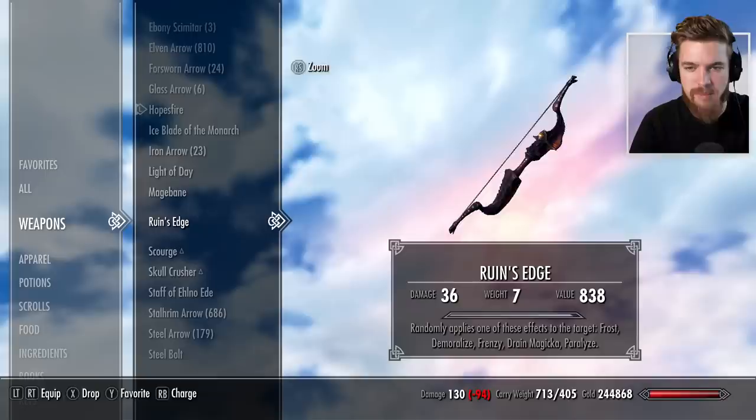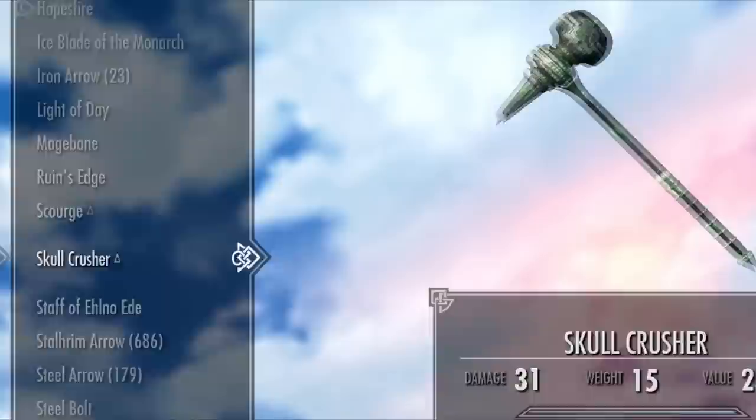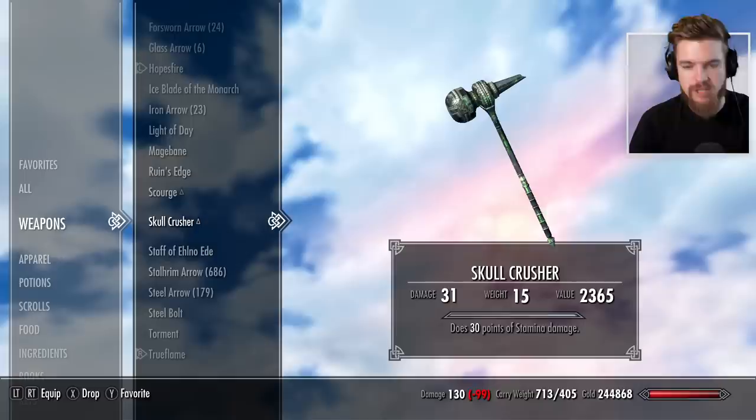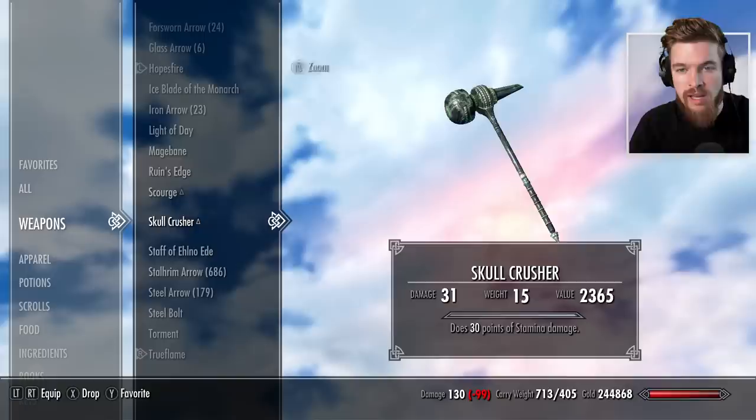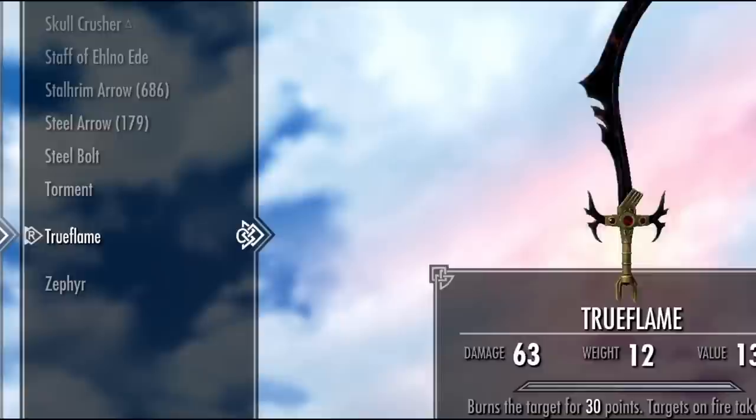Then we have Ruin's Edge, which is another Creation Club item that already existed. It's a nice bow with a random effect applied whenever you hit the enemy. Then we have Skull Crusher — I love this weapon, it's just a giant hammer that looks like it absolutely pulverizes anything that it hits. What it does is 30 points of stamina damage, meaning you kind of just stop enemies from blocking you. It's definitely quite a poor enchantment compared to other weapons, but I do genuinely love the appearance. The use is limited, though.